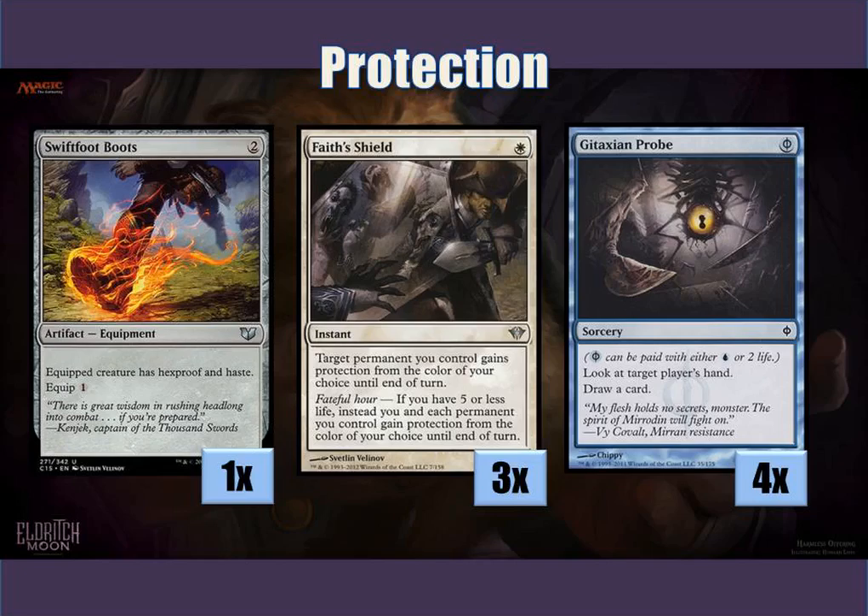For protection, we just have one Swiftfoot Boots. I put only one mainly because it costs two mana, and you want to draw cards with zero casting equipment as much as possible. But it is there to help your Paladins and your creatures stay protected. We have three Faith Shields, that's also for good protection. You can go back and forth on Apostle's Blessing on this, but I chose Faith Shield mainly because it protects your permanents, not just your creatures. Depending on your meta, you can go back and forth on Apostle's Blessing. Then we have a playset of Gitaxian Probes. It's protection in the sense that you do want to see what your opponent has. If they have any counters, you don't want them to counter your Pure Steel Paladins, your main win conditions. And it's also a way to basically just filter through your deck as quickly as possible, and also count up the Storm Count and also activate Prowess as well.